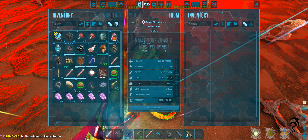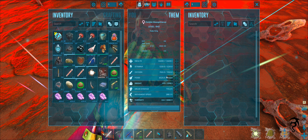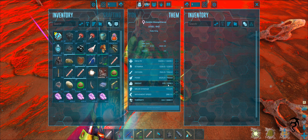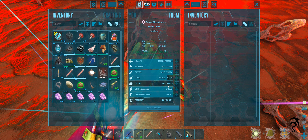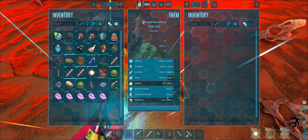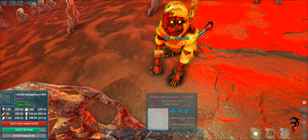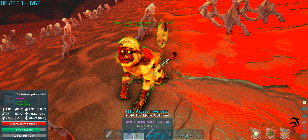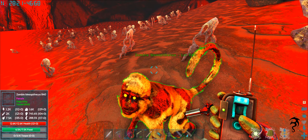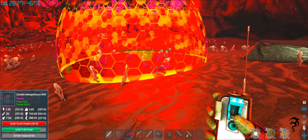Bam! Alright. 12,600.1 health. 1,220 stamina. 1,965 oxygen. 7,503 food. 1,598.5 weight. 745.6 melee. And 288.5 movement speed — not that really matters because he is a monkey that's probably never really going to ride on my shoulder very often. You have a dart in your butt, dude. You are just absolutely scary looking. For now we're going to send him back because I want my glow pet on my shoulder.